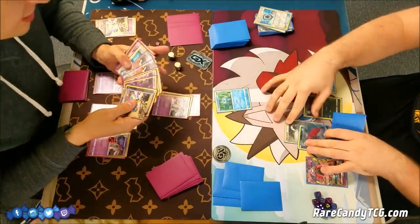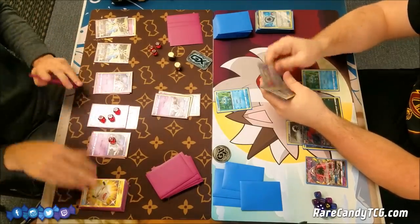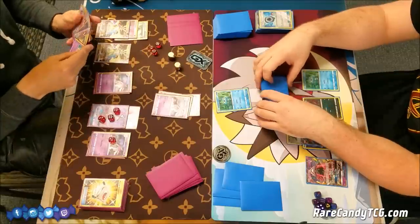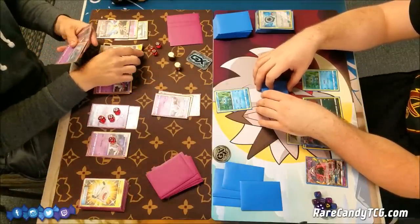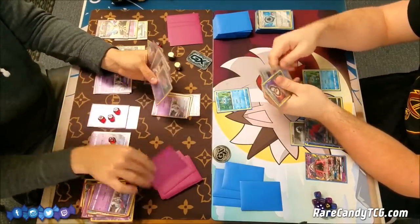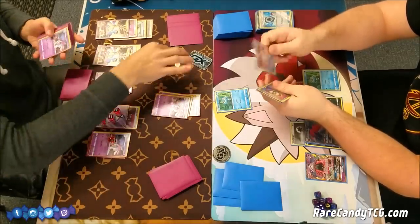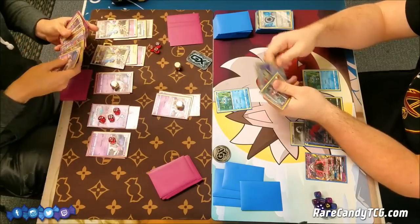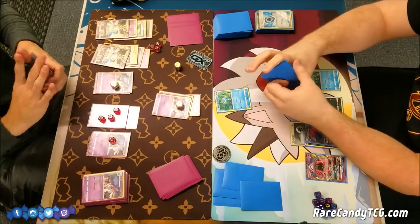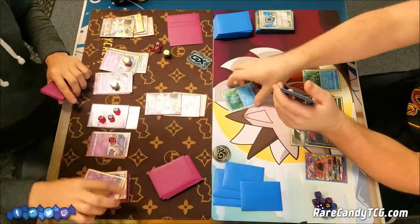I have a pretty big hand and I'm figuring out what route I want to go. If I'm able to Guzma up this Zoroark — that's his only source of draw power right now — that would be pretty big. I'm going to play Rescue Stretcher getting that Necrozma back on the field. I'm going to get down a Choice Band and play Sycamore, dumping my whole hand and playing down what I can first. I get rid of a Malamar line, a Psychic Energy, and a Field Blower. I get the Metal Energy I needed — I can take a knockout with Ultra Necrozma. I put the Float Stone on this Ultra Necrozma with the Metal Energy, attack discarding my Psychic Energy, and knock out that Froakie.